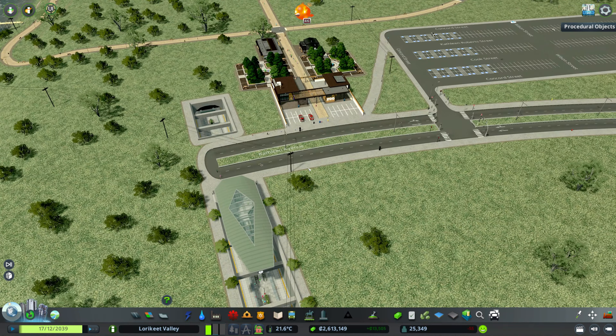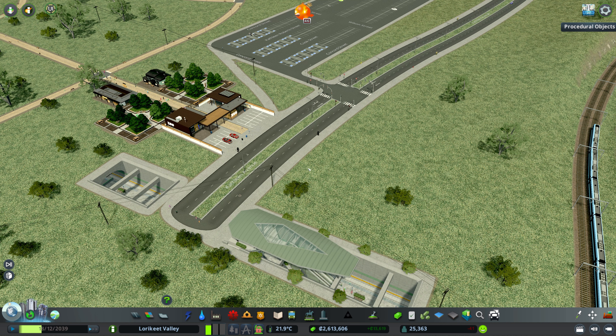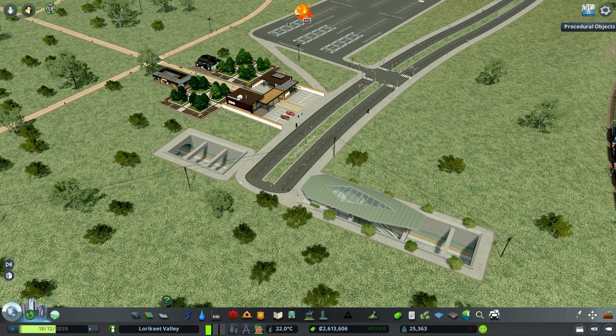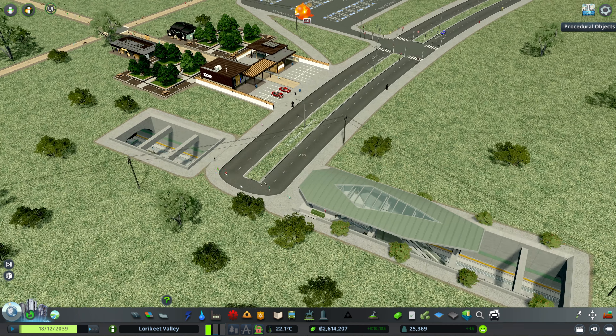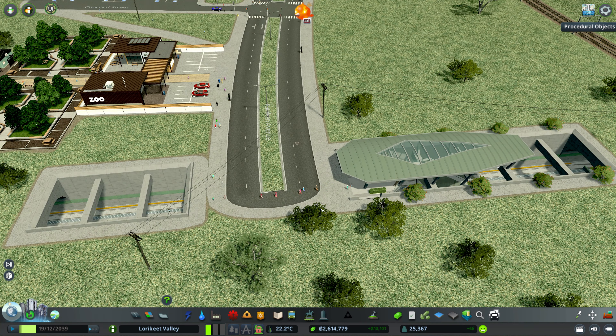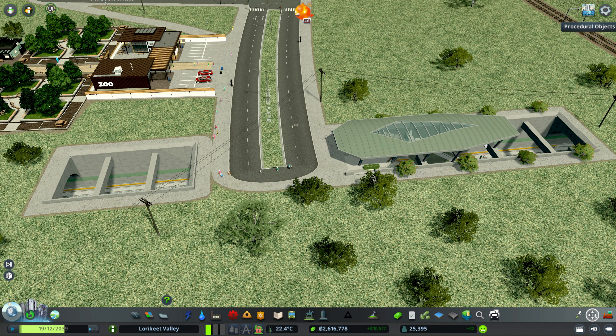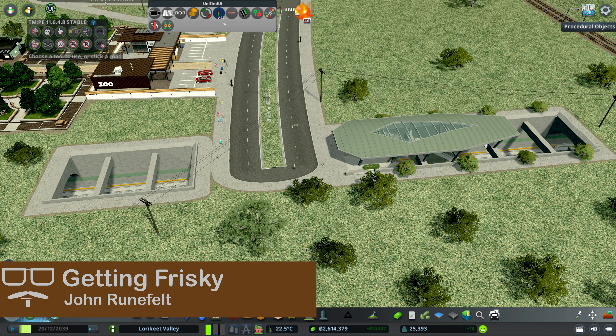We just want to connect up a bus. It looks like the metro is reasonably popular with people wanting to come in, which is good. There's an interesting movement happening here — I think that's a bit silly, I don't think that quite works. I'm going to use Traffic Manager to look at this.